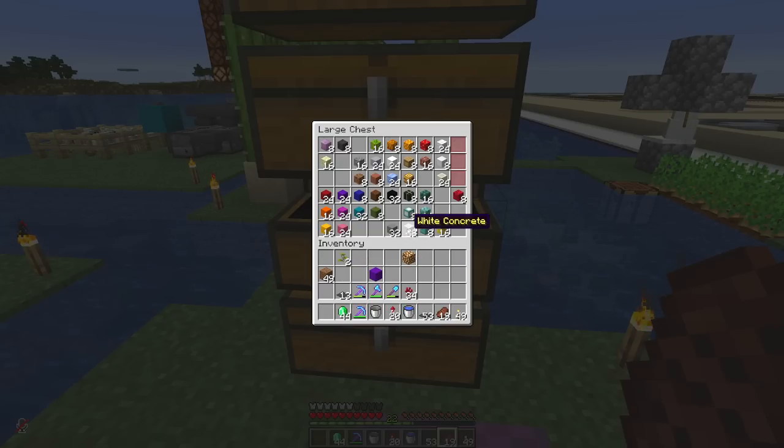The white concrete which I already had some of as well. You can see how many times I've traded — white concrete alone, I've had... six trades, six times. Let's go with six. Yeah, it is six.